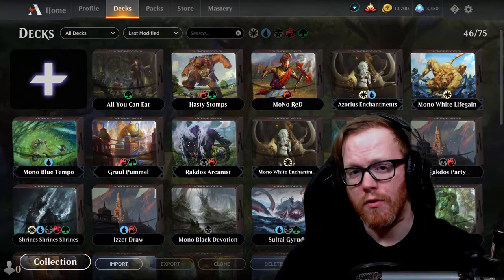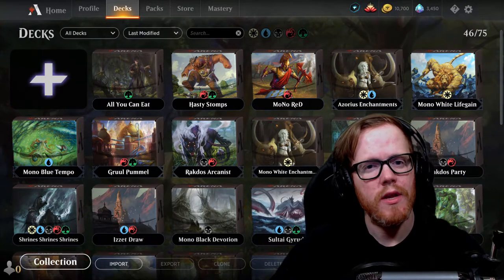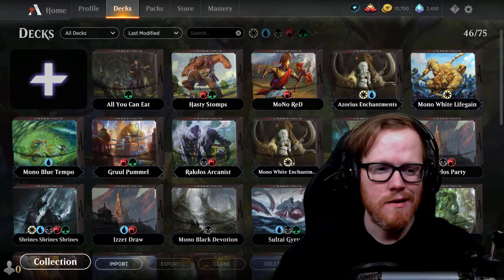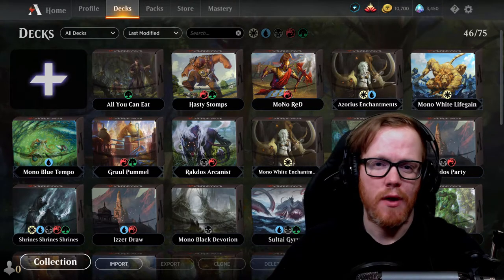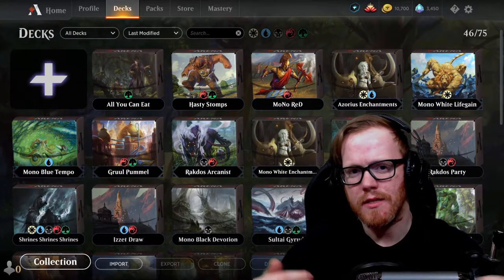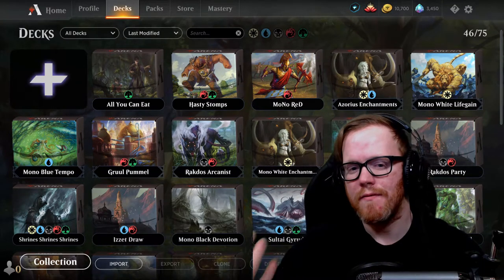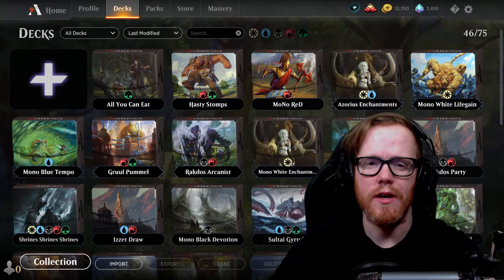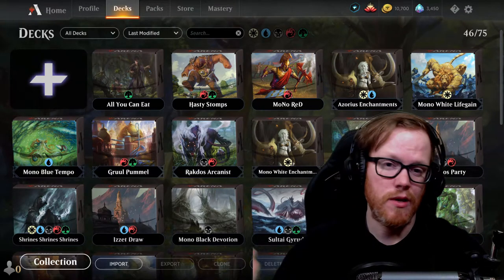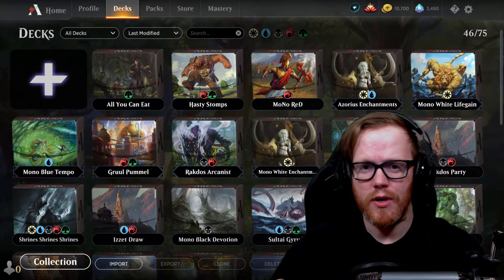In a mono red style deck you're trying to end the game by turns four or five. For midrange and control, at least three lands is a priority. Take something like Gruul aggro — it's more midrange given the creature sizes. Mono green food is another example. I have those decks shown in the background that I'll be going over in future videos. For Gruul aggro, two to three lands is pretty good, and you'd probably want a Fabled Passage to help out your Brushfire Elemental.